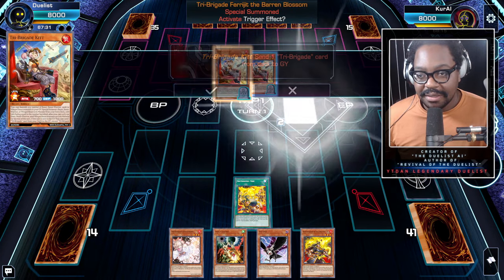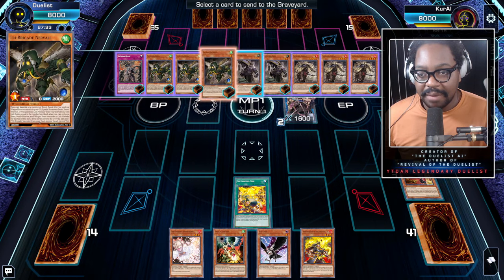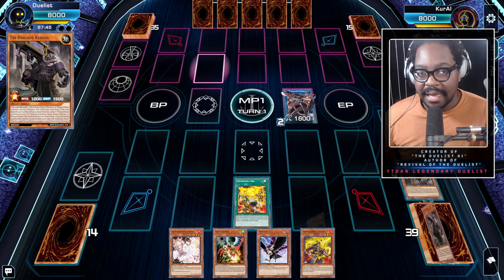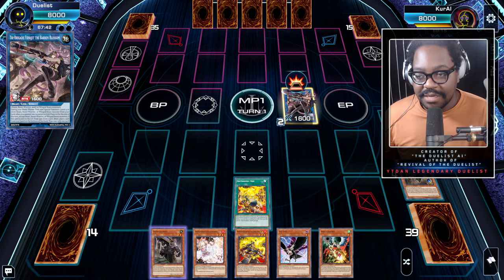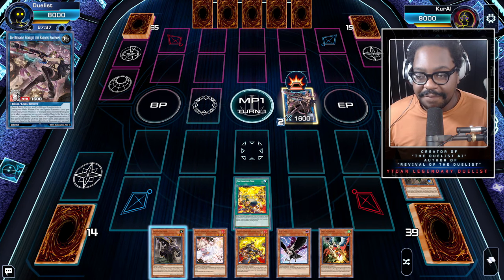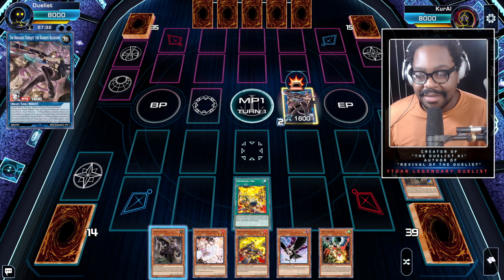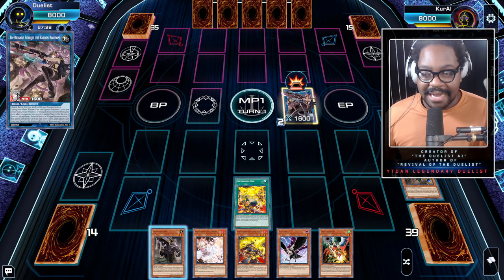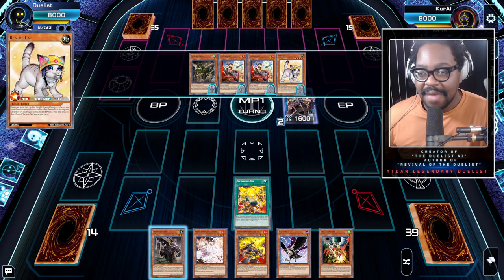We're going to use Tri-Brigade Kit's effect to get that line going — Nerval, and then Nerval is going to add Caius. Now that we've added Caius, typically people like to use this effect immediately, but you don't want to do that because this effect basically replaces Rescue Cat's summon. So technically, from the way our deck is built, we're back to having a normal summon and a special summon again.